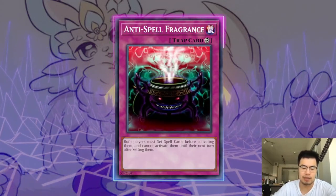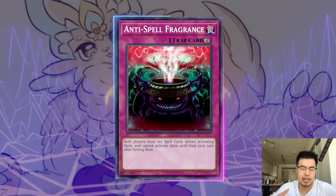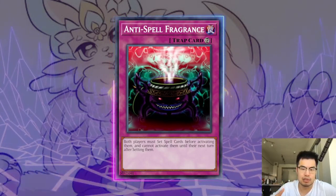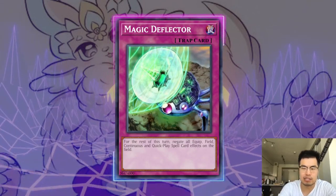Anti-Spell is another one I absolutely love against this deck — they're forced to chain all of their cards. Obviously Zeus and maybe Nightmare Phoenix is one card they can out with, but it's very, very effective. They can't activate My Friend Pirelli. If you have anything to protect the Anti-Spell, it really puts them in a bind. Same thing with Magic Deflector — it's just another way to stop them from playing as well.